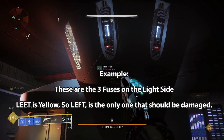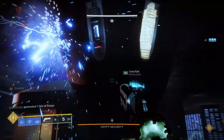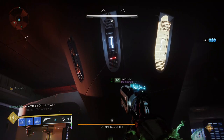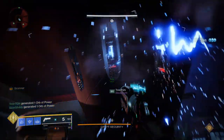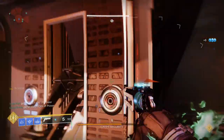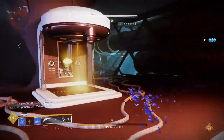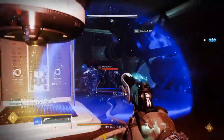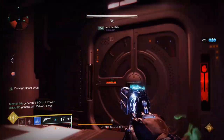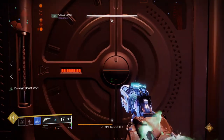Once the player downstairs grabs the Scanner buff they will look up at the fuses — three on each side — for the one that is yellowish to call out for damage. We use left, middle, and right callouts for dark side and light side. When the scanner calls out the fuses, players up top damage that fuse until it explodes. It doesn't require a ton of damage but use heavy or shotguns or burst DPS to knock them out as fast as possible because the DPS window is timed. It is possible to destroy all six in one DPS phase if you're really fast.